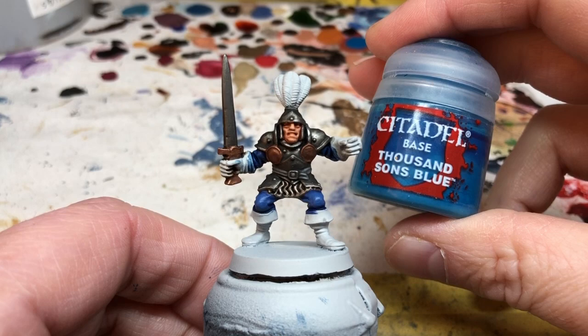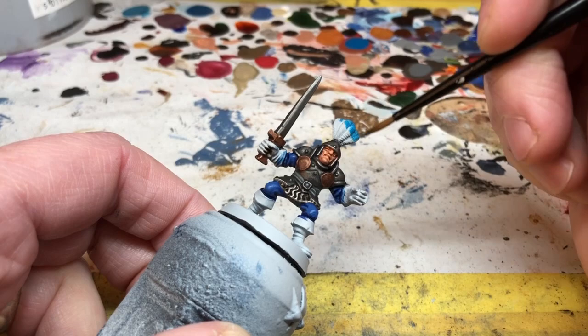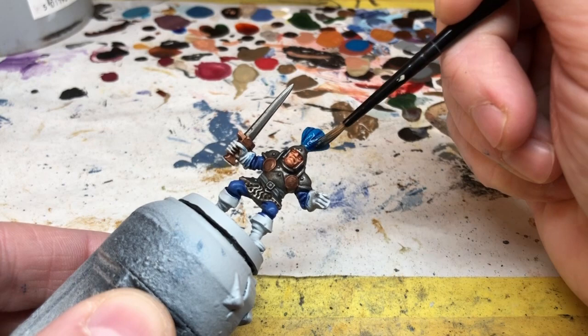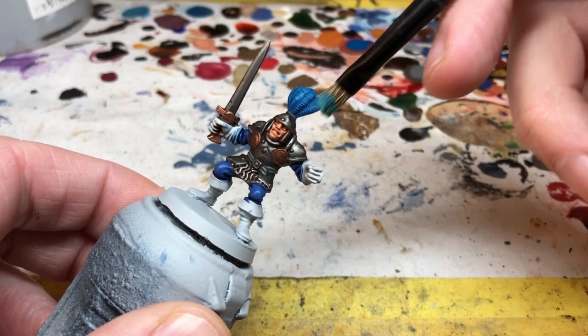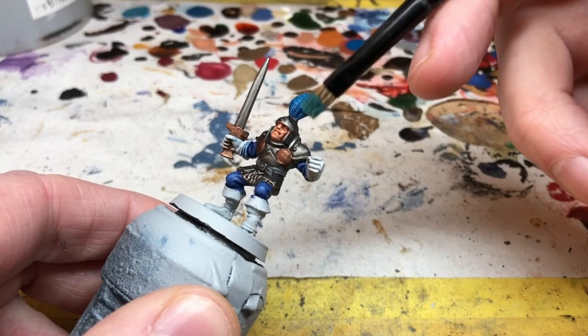Next we need to do the feathers. I've decided to do them blue as well and I've picked Thousand Suns Blue. I'm going to apply two coats, being careful not to get it over the helmet. Then we're going back to our blue tone, but this time thinning it — I don't want really strong shading on the feathers. One coat of that will bring out all the details, and then when it's dry we're going to do a little bit of dry brushing. For this, we put a little Temple Guard Blue on our brush, wipe almost all of it back off, then very lightly flick the brush over the detailing on the feathers, leaving a fine dusting of blue over the raised areas.